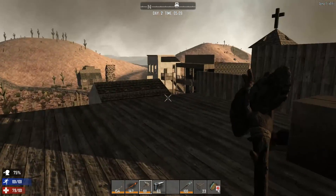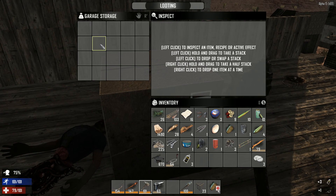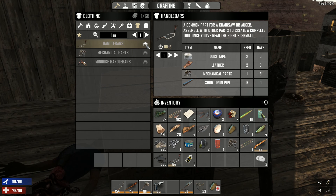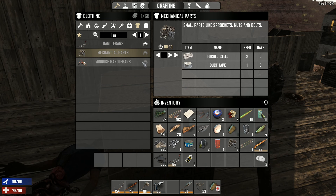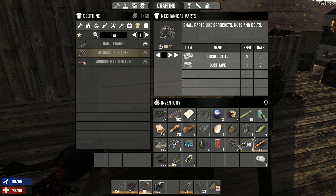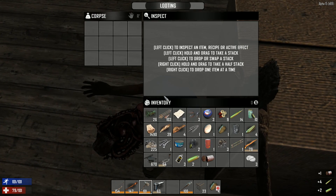On the top of that building we can find a cardboard storage box. Handlebars — can we actually make handlebars? Probably. I think we can make them on the workbench. Mechanical parts — we can actually make those, sweet! As you can see there are shitloads of parts — electrical parts, mechanical parts, plastics and stuff like that.